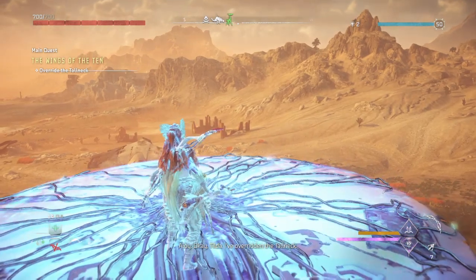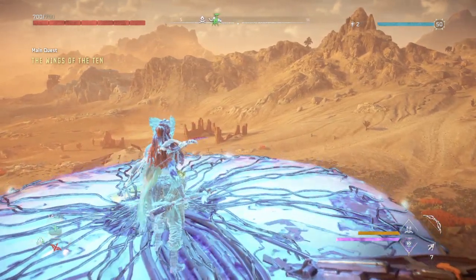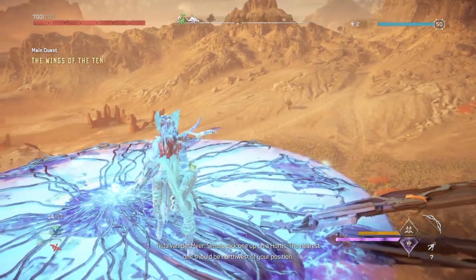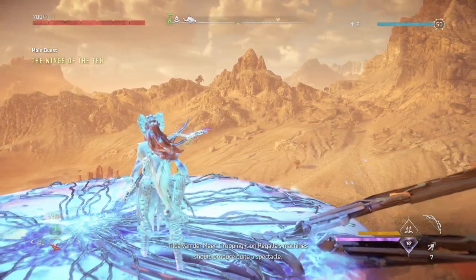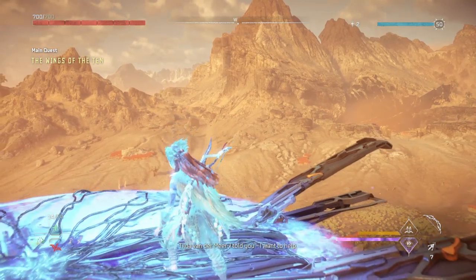Okay, Tilda, I've overridden the tall neck. Good. And the energy cells are now primed. Simply pick one up on Omoros. The nearest one should be northwest of your position. Dropping it on Regala's machine should produce quite a spectacle. Thanks for the assist. I told you I want to help.